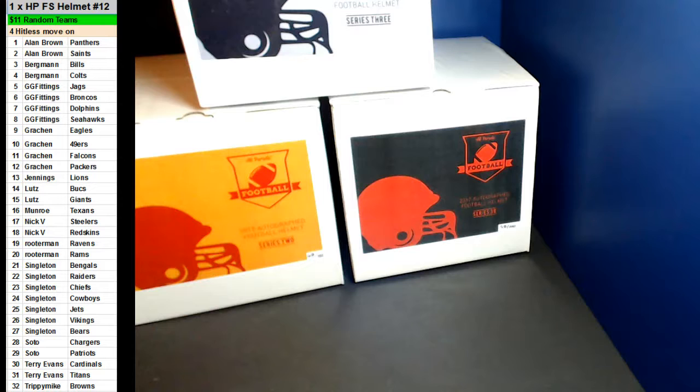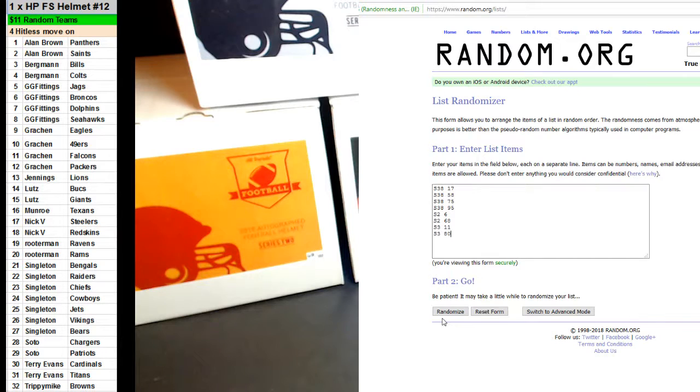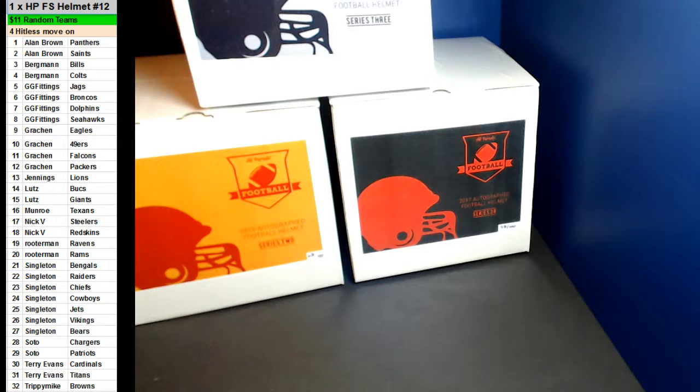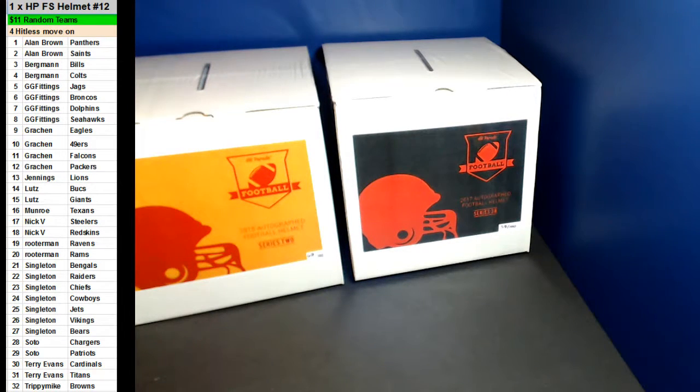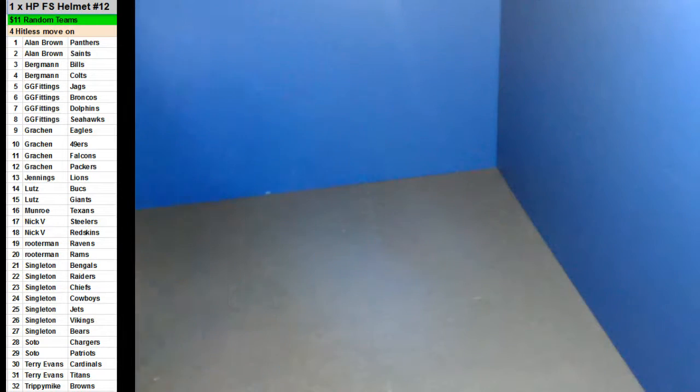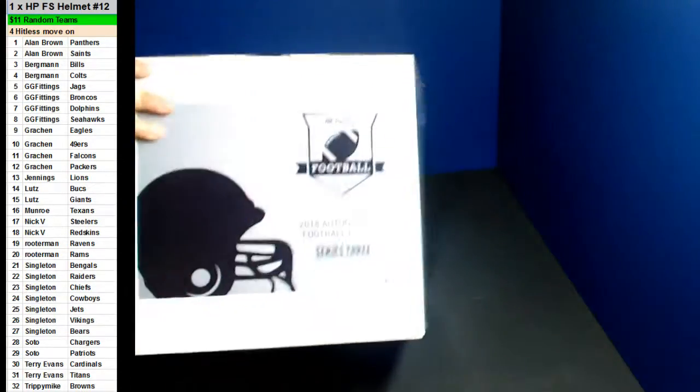Let me go ahead and put it on pause and get some trading. Alright guys, here we go. This random helmet we're going to do from the three series. Seven times — one, two, three, four, five, six, and seven. So Series Three, Box 80. Series Three, Box 80. Alright guys — one, two, three, six, and eight. Series Three, Box 80.